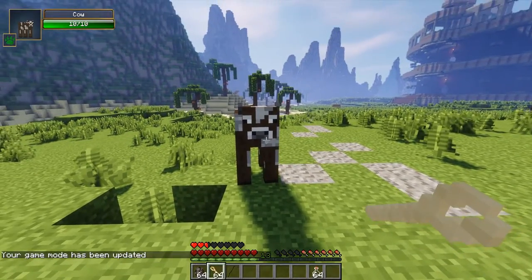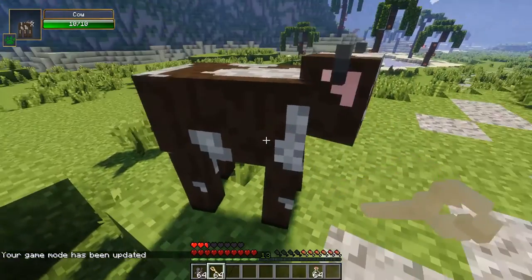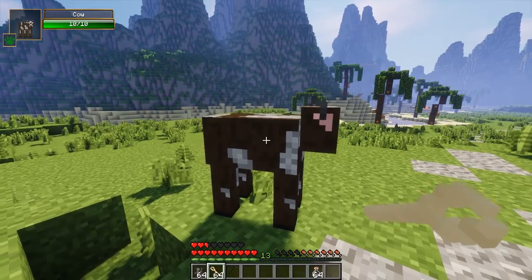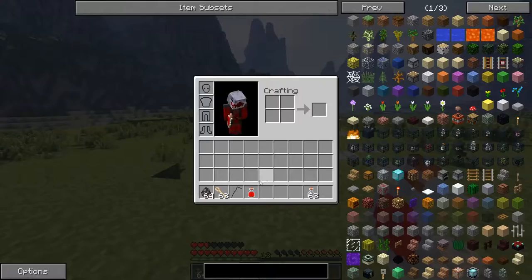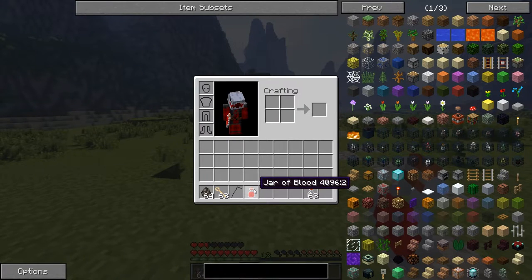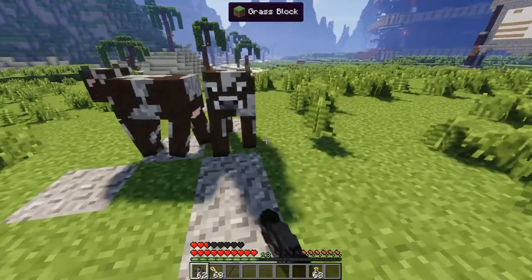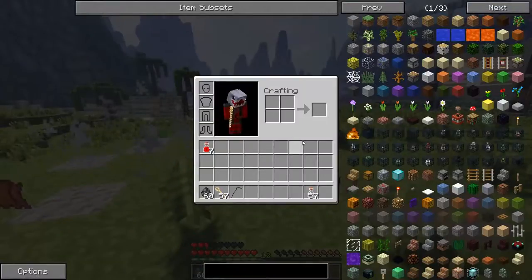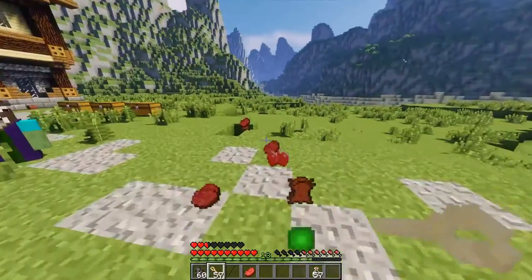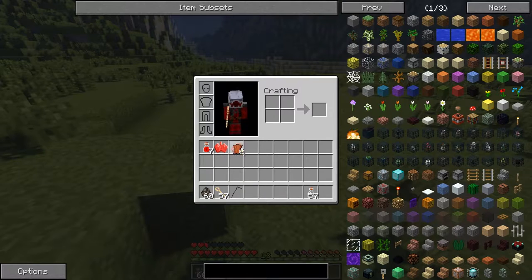So we've got a needle and glass bottles — supposedly you just have to click. There we go, we got a jar of blood! Pop that up there and you can just keep doing that with these cows, filling up the jars of blood. You just hit these dudes — we've got seven jars now, sick!